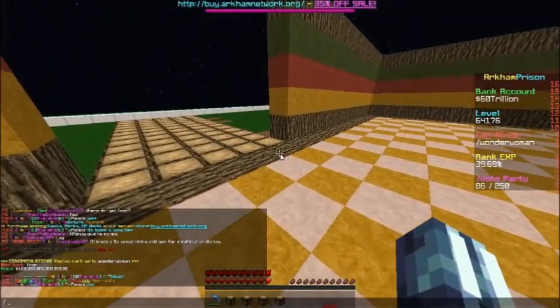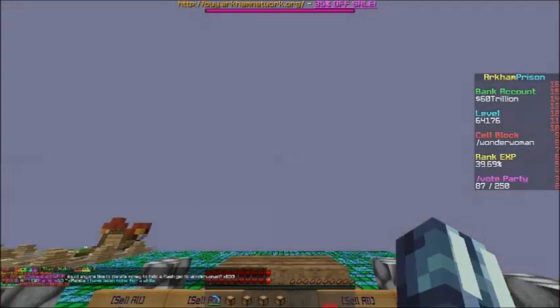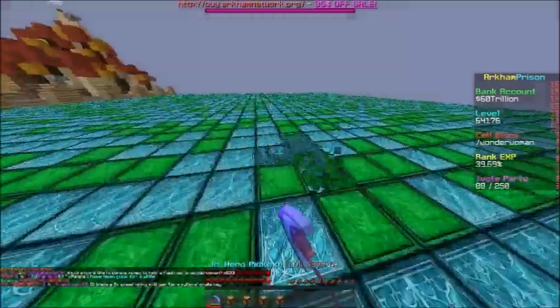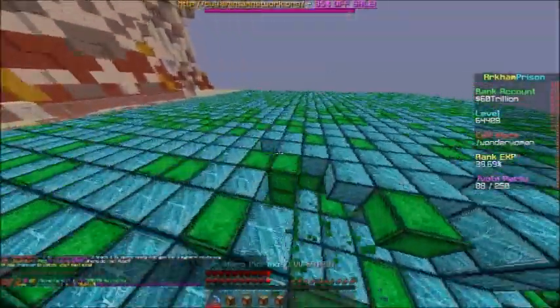Let's just check the Wonder Woman warp first - Wonder Woman. Now let's check my balance, how much money do I actually have? 59 trill, 500. Okay, let's see how much money do I get mining here, and then I'll be in the highest rank tomorrow. And then I'll prestige.